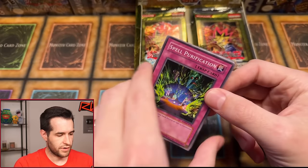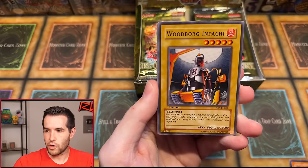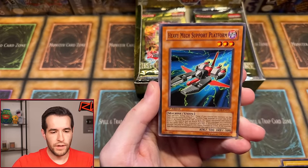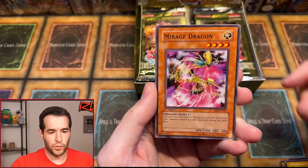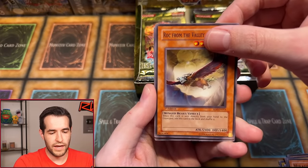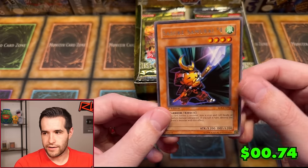10% off. Here we go — Rise of Destiny. Can we pull something amazing? The Creator Incarnate. Woodborg and Pochi. Bokoichi. Heavy Metal Support Platform. Spell Purification. Mighty Garp. Mirage Dragon. Rock from the Valley of Haze. And Sasuke Samurai Number Four — a little Naruto action. Just Sasuke Samurai Number Four. No foil that time. That's all right.